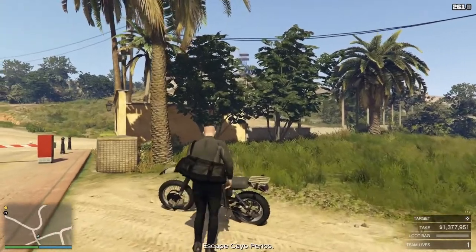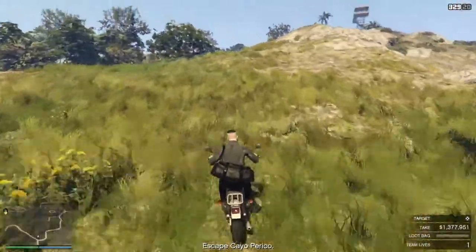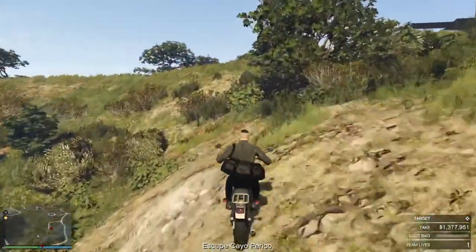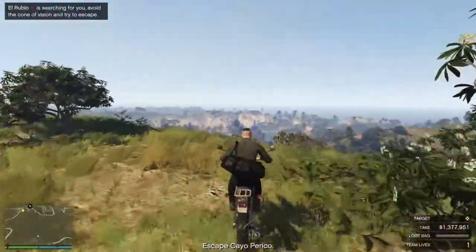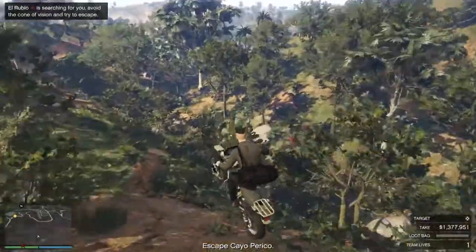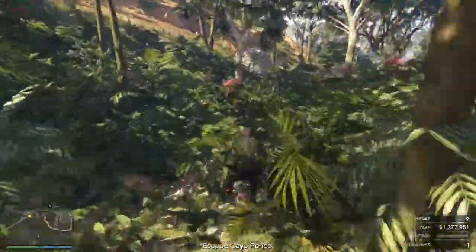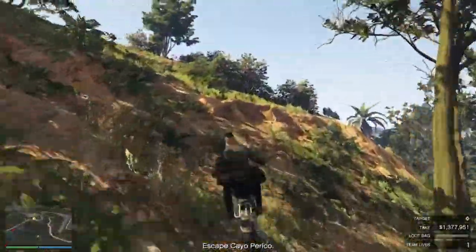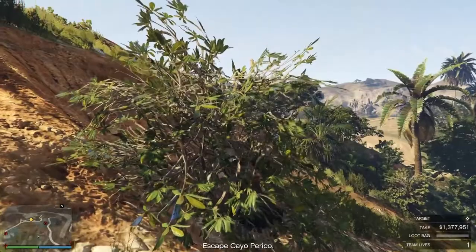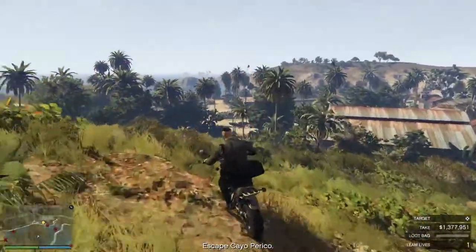As soon as you jump on the bike and start driving, the helicopter is going to start chasing you, and there's also a guy that occasionally comes up on the left hand side of that road. So you just want to go straight up and over. For me personally I went a little bit too far to the right, but if you just keep going straight it will take you straight to the main dock where you'll be able to get a boat. And also there's a bunch of coke stashes, weed, money, all that kind of stuff. You can probably shave like another minute off if you figure out how to crank that safe thing a lot quicker.